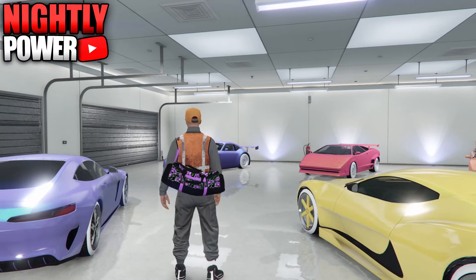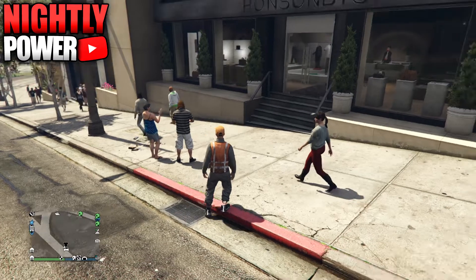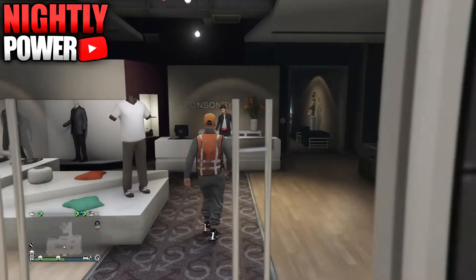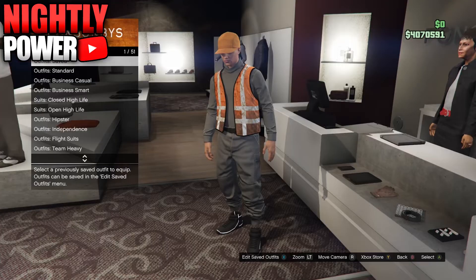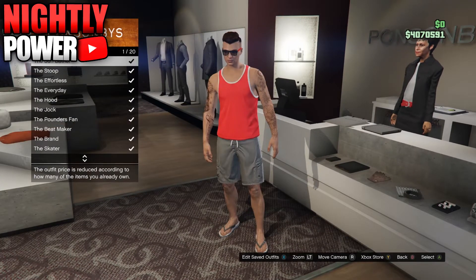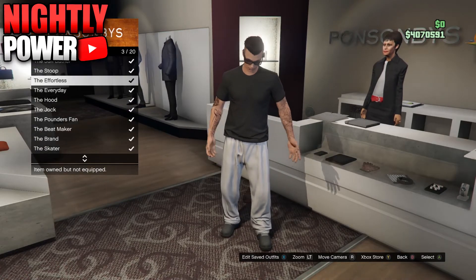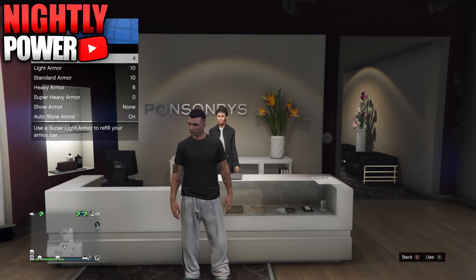Now let's get straight into the video. To begin with this glitch, make your way to the clothing store. At the front desk, select the standard outfit called the Effortless. Next, open up the interaction menu and equip a standard body armor.